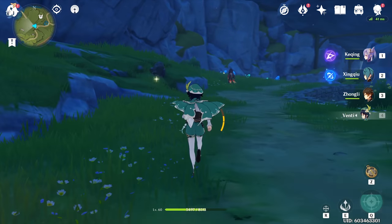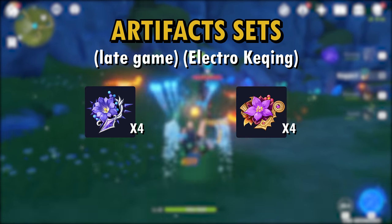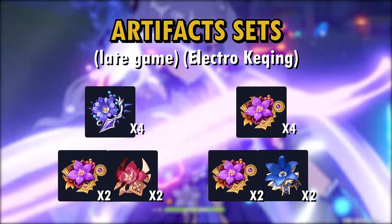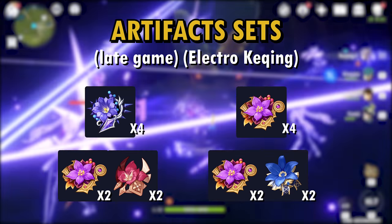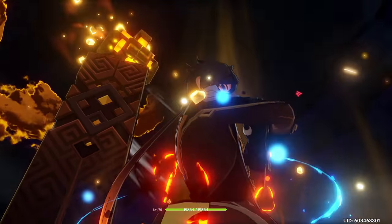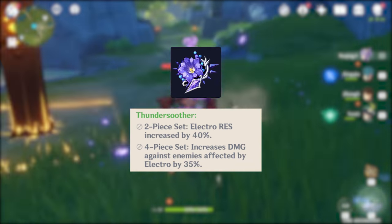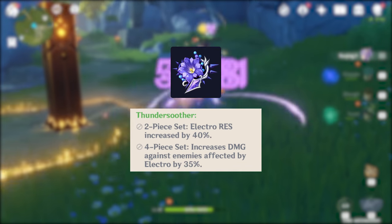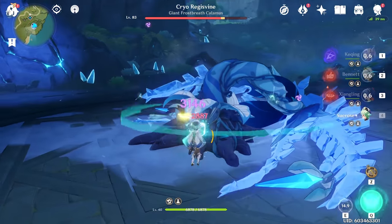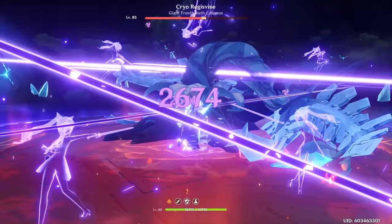For Electro Keqing, the sets that I like the most are: four-piece Thundersoother, then four-piece Thundering Fury, then two-piece Fury with two-piece Glad, then two-piece Fury with two-piece Noblesse. I have these in order on the condition that you have the best possible main and sub stats — pick whichever four gives you the best artifact stats. I like Thundersoother the most since it gives you added durability and allows you to do more consistent sustained damage from your four-piece bonus. The passive condition is much easier to fulfill compared to Thundering Fury and provides more consistent damage if you have Keqing on field for about 65% of the time or above.